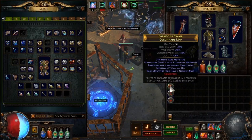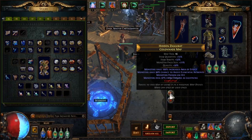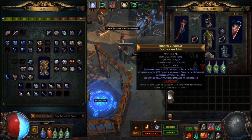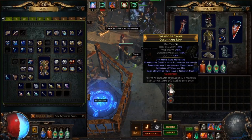Speaking of extra spice, we have the Vaal orb — the spicy red pepper of our mapping experience. Sometimes you'll drop one of these on a map and suddenly maybe it's a bit too much. The fact that it can corrupt into an 8-property map is great, until you get something your build just can't do and there's nothing you can really do with the map except maybe sell it or run it on another character. Alternatively, it can corrupt into an unidentified map which will keep its previous mods but grant it more free quantity: 20%.